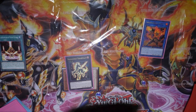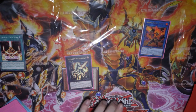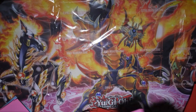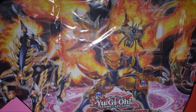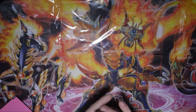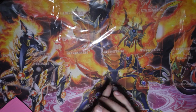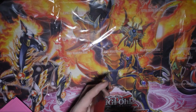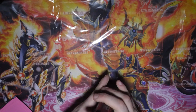If the worst comes to worst you do have the Gimmicky Mole that you can play to shuffle your stuff back in and get a draw. You still have the Mirage Stallio play for next turn, which will put Gazelle into the graveyard as well. That is just a very standard play — ending up with the counter trap on board causing your opponent a lot of issues.